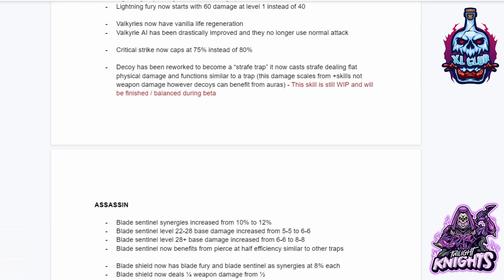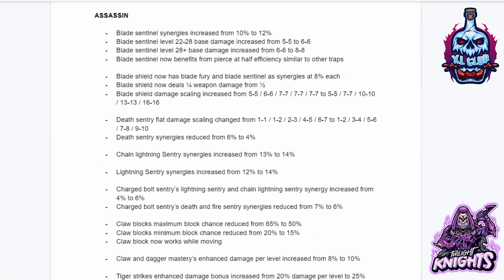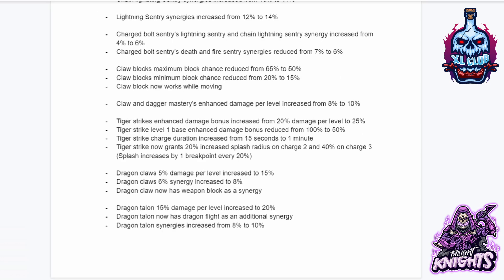For the Assassin: Blade Sentinel synergies increased from 10 to 12 percent. Blade Sentinel level 22-28 base damage increased from 5-5 to 6-6. Blade Sentinel level 28+ base damage increased from 6-6 to 8-8. Blade Sentinel now benefits from pierce at half efficiency, similar to other traps. Blade Shield now has Blade Fury and Blade Sentinel as synergies at 8 percent each. Blade Shield now deals a quarter damage instead of half. Death Sentry flat damage scaling changed. Death Sentry synergies reduced from 6 percent to 4 percent. Chain Lightning Sentry synergies increased from 13 to 14 percent. Lightning Sentry synergies increased from 12 to 14 percent.